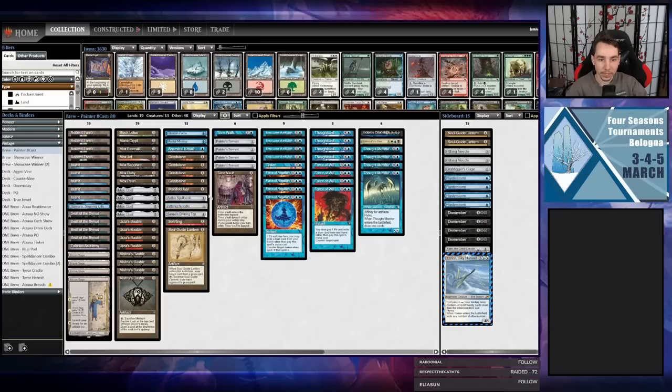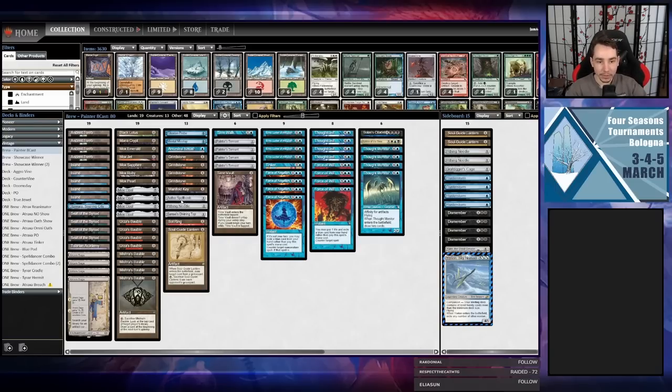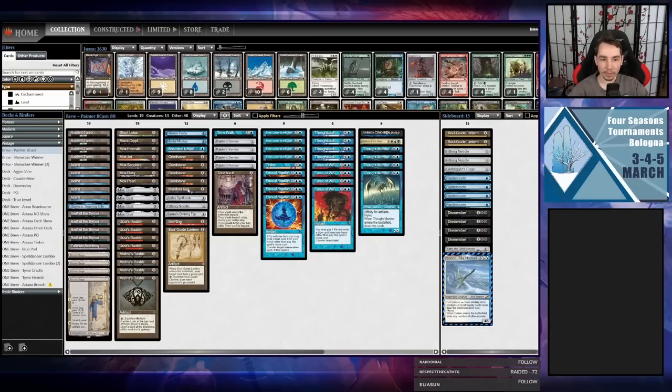We have a variety of Saga targets — I've been pretty happy with Spellbomb in legacy so I wanted to try it in vintage. It cantrips, it bounces creatures. I didn't include Haywire Mite because I didn't want to include Spire of Industry — I'd rather just play a bunch of basic islands. I did include an Otawara though. Then yes, restricted blue card, restricted blue card, restricted, restricted — both Tinker targets. Being an 80-card deck, we can fit both Tinker targets, which gives us more options.